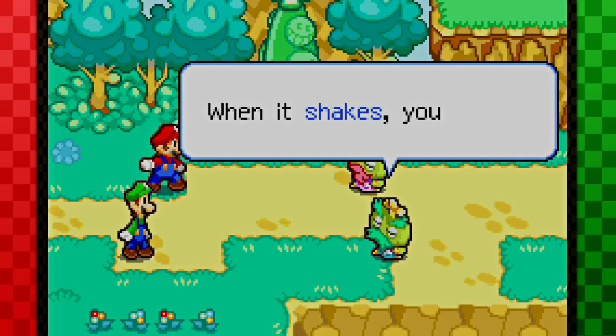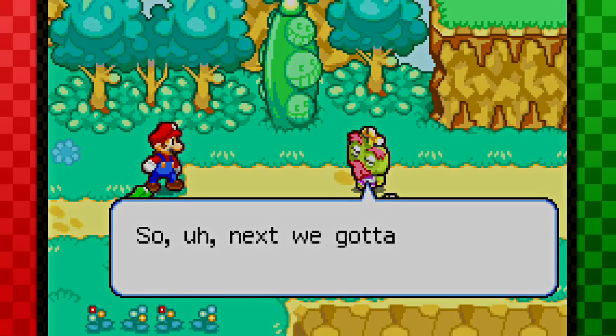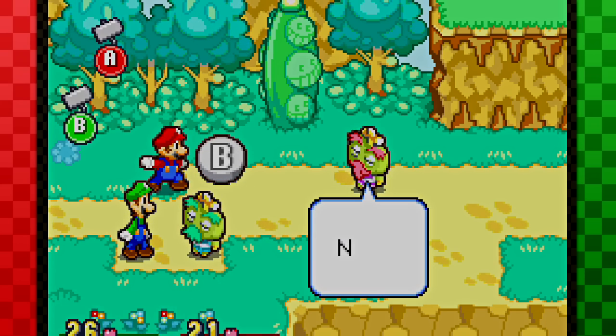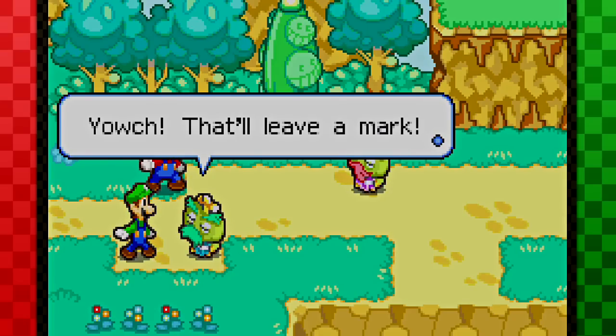Press the button when the hammer shakes. When it shakes, you got it! And old green guy, there should be a B button when its hammer shakes. Next we gotta learn how to defend with the hammer. Press and hold B. When you release the button now — yosh! That'll leave a mark.